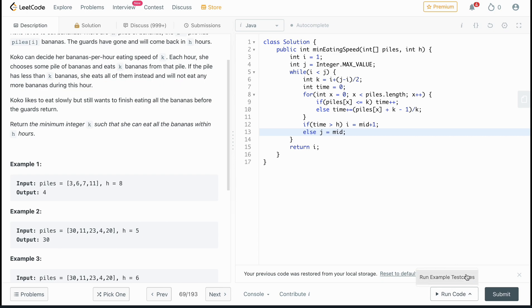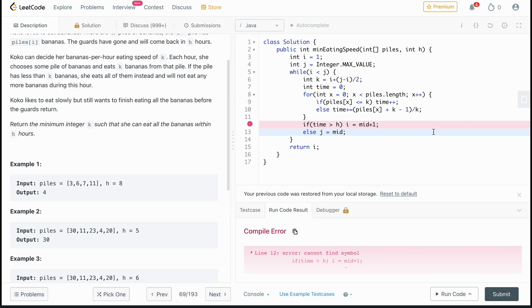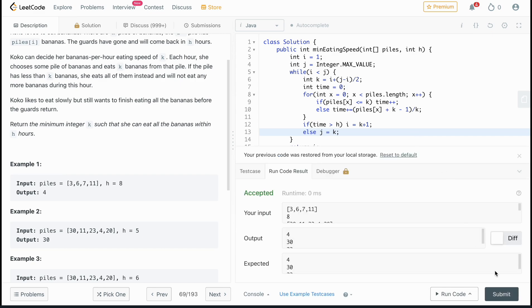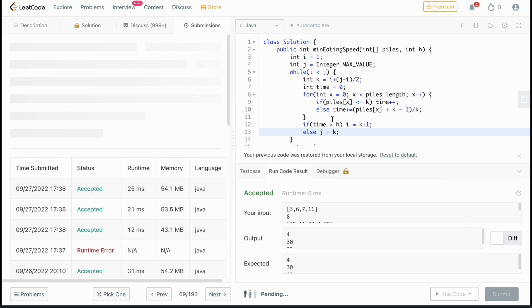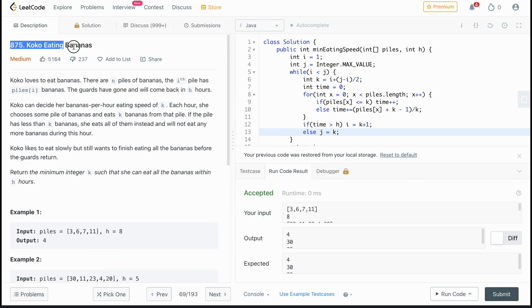Let's see if it works. There's a 'cannot find symbol' error — in the condition where time is greater than h, I had written i = mid instead of i = k + 1. I was in the mindset of using mid, so I'll correct it to k since that's what we used as our middle value for the binary search. Now let's submit it — and there we go! That was Koko Eating Bananas.